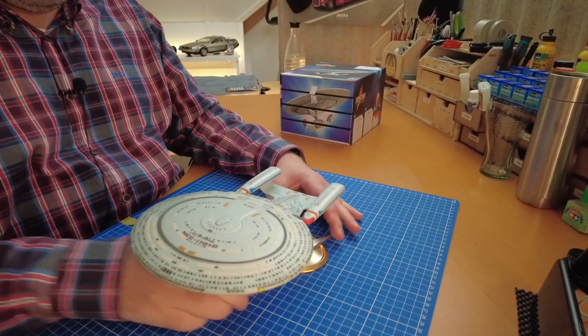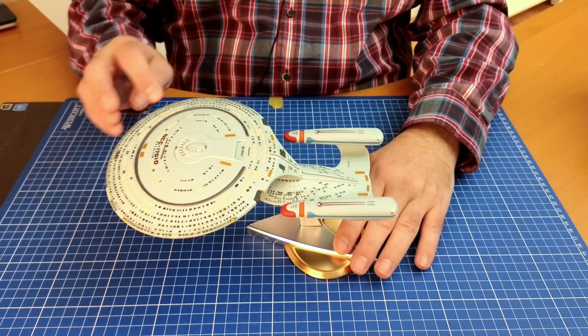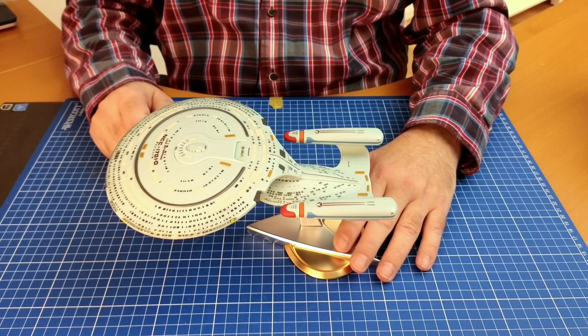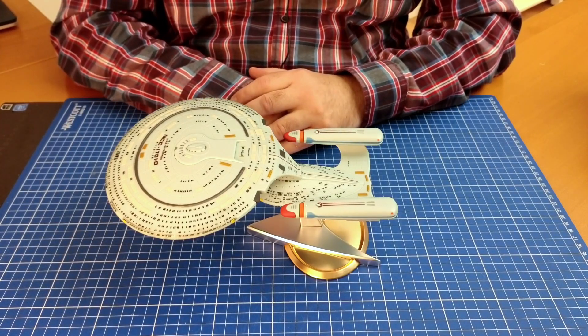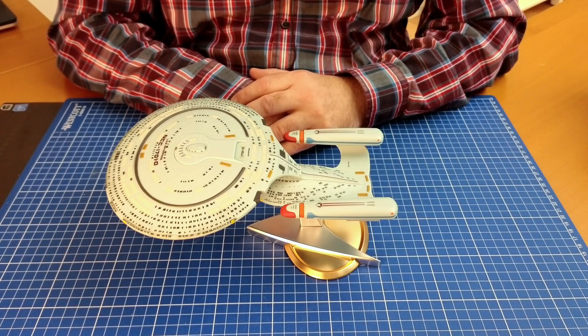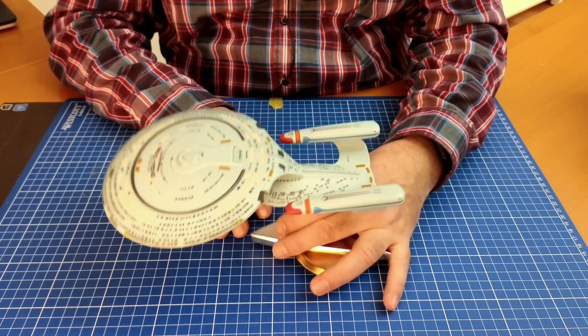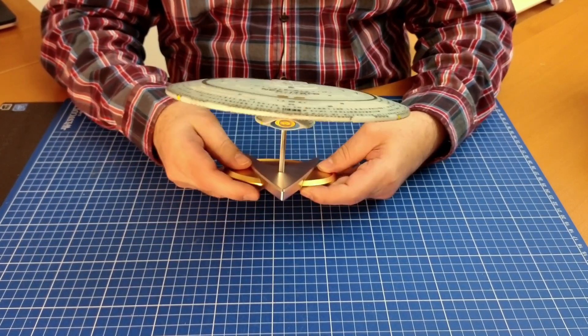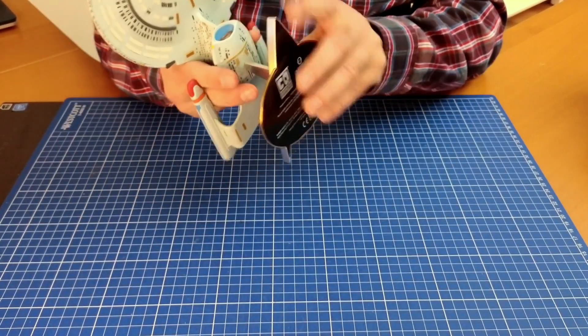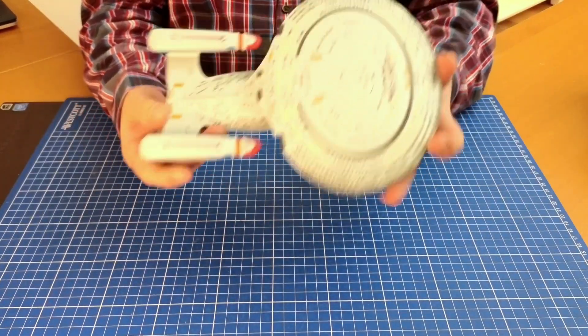Guys, that build is done. As I said before, this one part — I think it's part 20 — it's not done neatly, there's a lot of black paint on parts that it shouldn't be on. But guys, I really love this build. We've got a finished Enterprise — let me take that off the stand to show you.